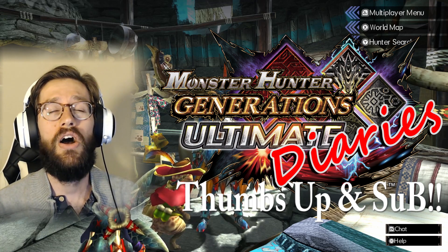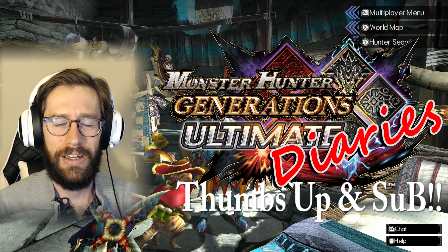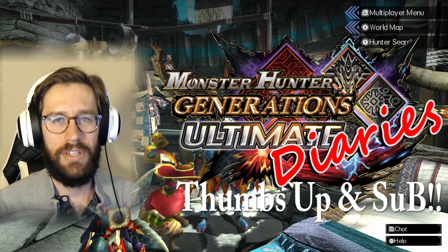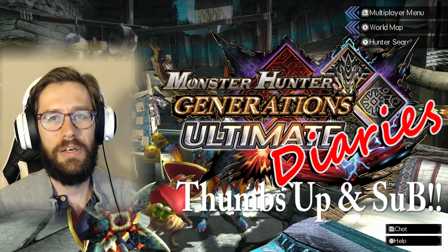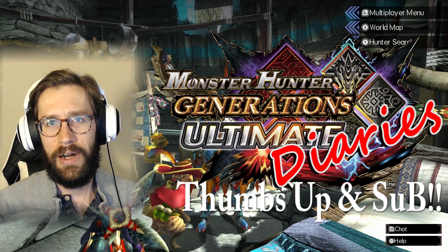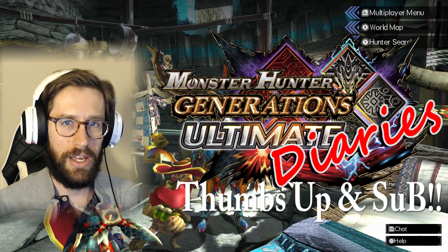In today's quest, we will be taking on an Elder Dragon named Kirin. This is going to be the first Elder Dragon that I've ever taken on. I got a few tips from you guys in the last video, where I mentioned I was going to try to farm Gameth armor to fight this Elder Dragon.